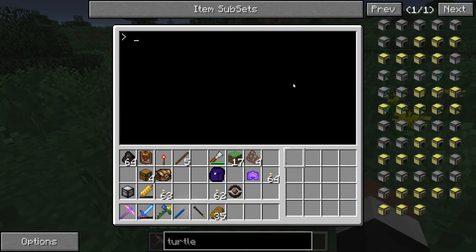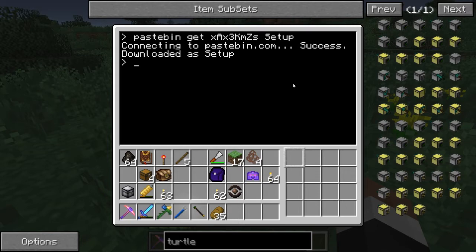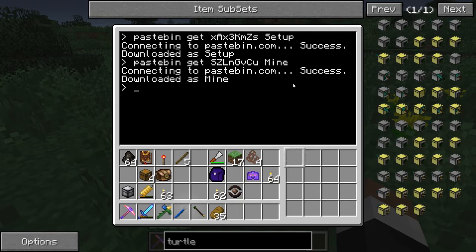What we do is put in this line of code right here: pastebin, space, get, and then the URL bit, and then the name of that program. Connecting, success — download as setup. And then we are also going to do pastebin, get, and a key that we're going to call mine. So we now have these programs called setup and called mine, and he has fuel. So now all we need to do is tell it setup, and fill slot 16 with torches.